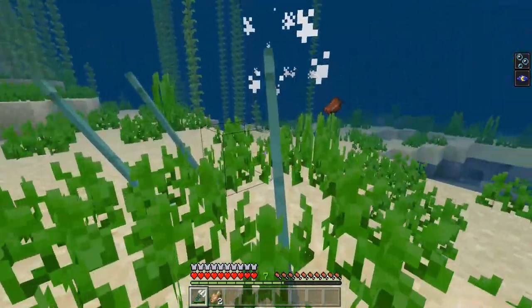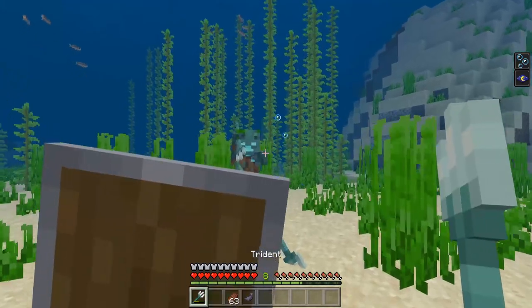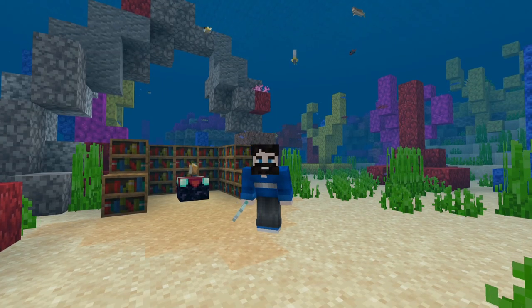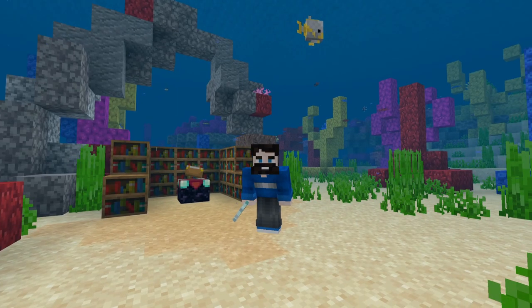So it's a nice weapon to have if you're the attacker, but if you are on the defense, you can use a shield to block the trident, which will deflect it and it'll fall to the ground. Just like every tool, weapon, or piece of armor in the game, you won't want to use this weapon for long unless you've got some enchantments.